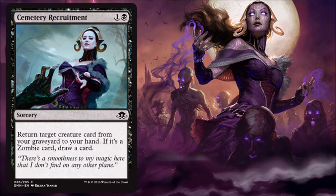Cemetery Recruitment — this is interesting. It's a very cheap way to get a card back from your graveyard, and if it happens to be a zombie card, then it cantrips. That's pretty good, even at sorcery speed. I think this is more of a limited card, but a pretty good one. Not quite as good as Macabre Waltz from Shadows Over Innistrad, but if you don't have any of those in your pool, or maybe you have one Waltz, this complements it very well.